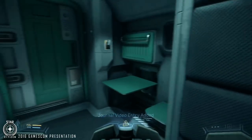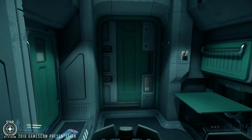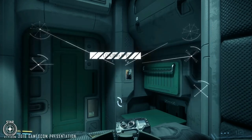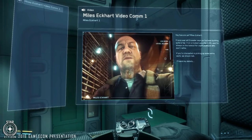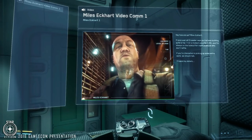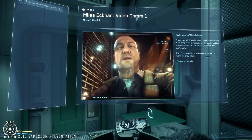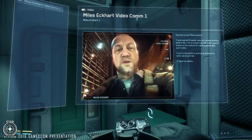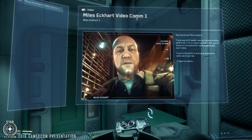We got a little video — someone sent a video message. Myles Eckhart introduces himself: a friend at Crusader said you've been building quite a rep. He runs a modest security outfit and is always on the lookout for capable people. If you're interested in picking up some extra work, he'll send his details.